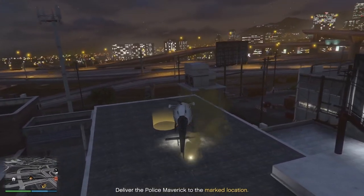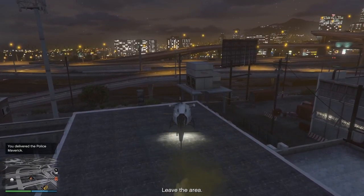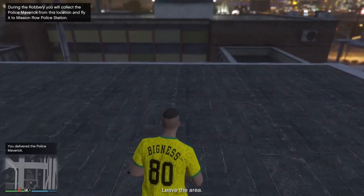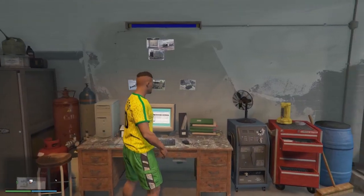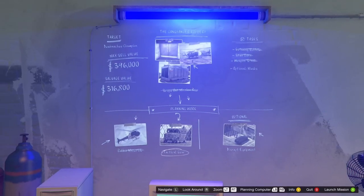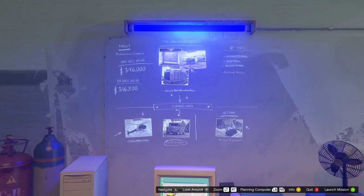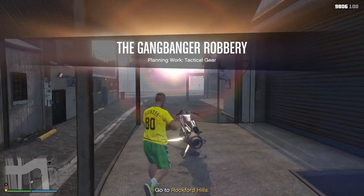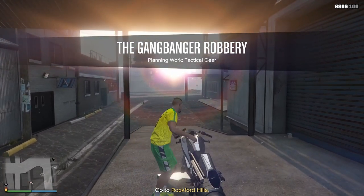So scope out was the first one, and that unlocked the car which we now own. That was really easy. You could do this entire Gangbanger Robbery within an hour easily. And that unlocks a lot - including the tactical gear.